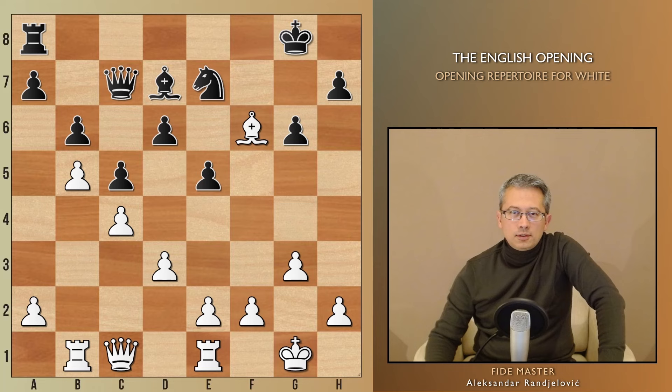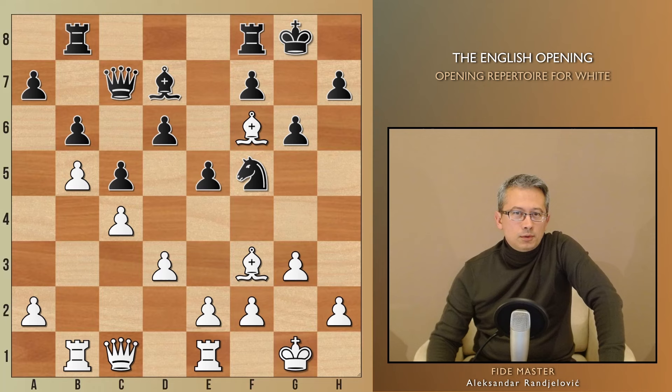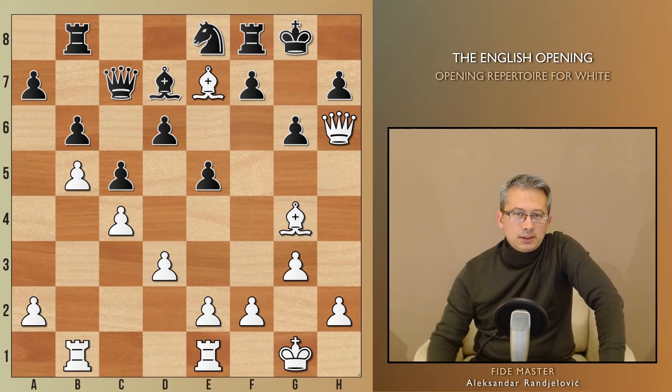Black played Nf5, then Nf6+, Bxf6, Bxf6, Rxab8. What White needs is to bring the queen to h6. Therefore, Bg4, Ng7, Qh6, Ne8, and Be7, leaving Black at least an exchange down with a completely lost position. Seems so easy and straightforward.